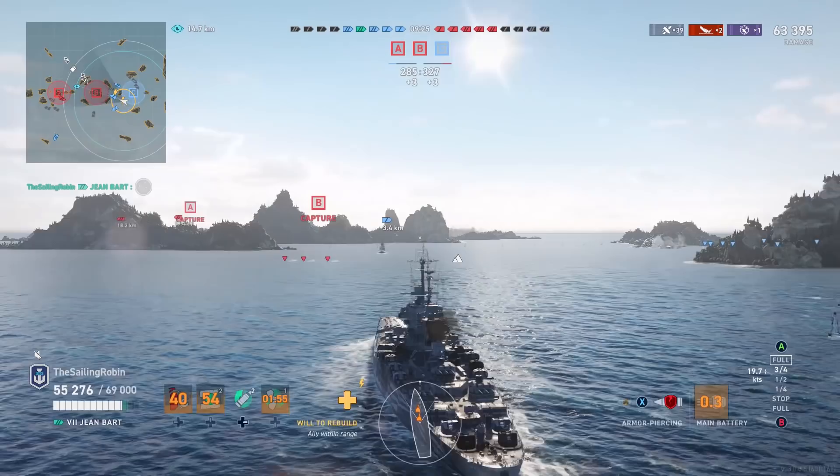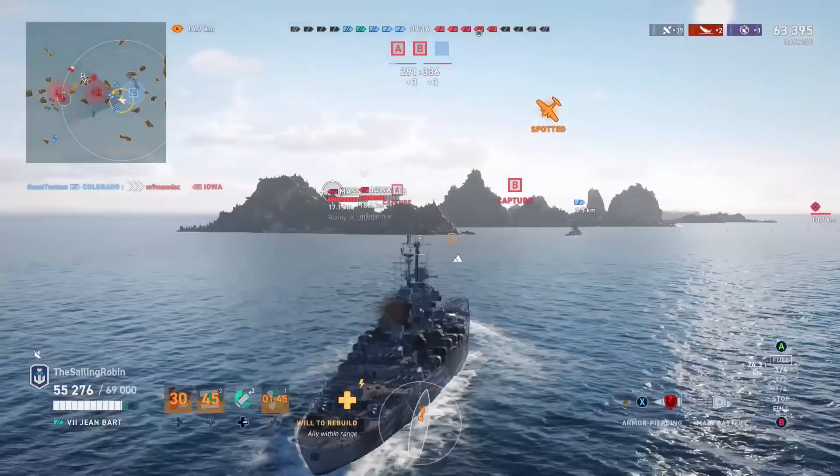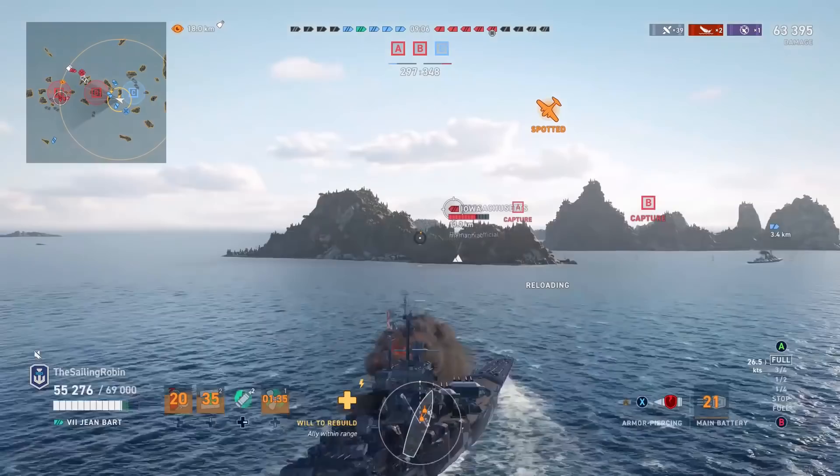With the flank cleaned up we are concealed and can start pushing the B cap. Remaining allied ships are a York, a Helena, and a Massachusetts, versus what seems to be an Iowa, an enemy Massachusetts, a Fiji, a York, and a Lyon. Nine minutes left on the timer, and the enemy team does have a decent point advantage.